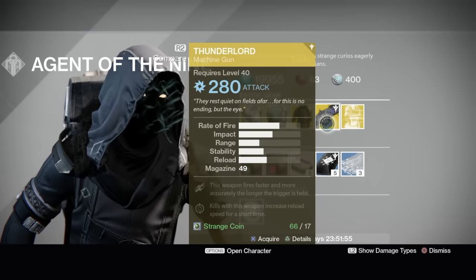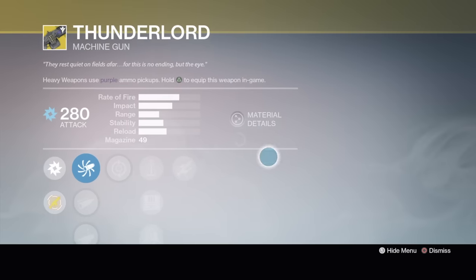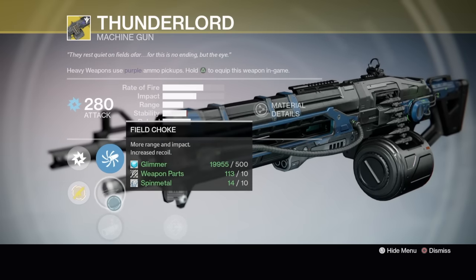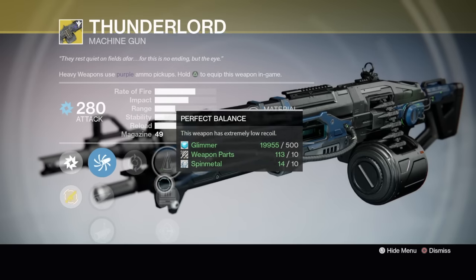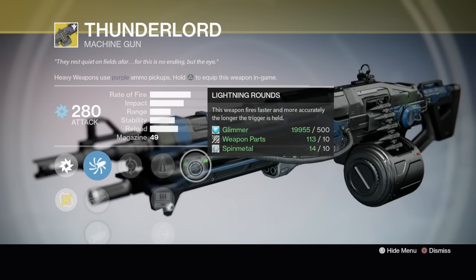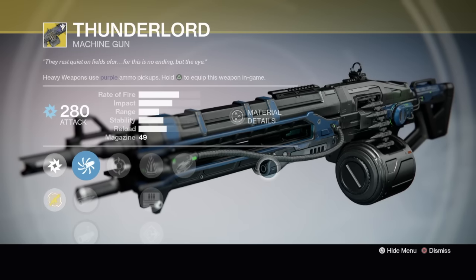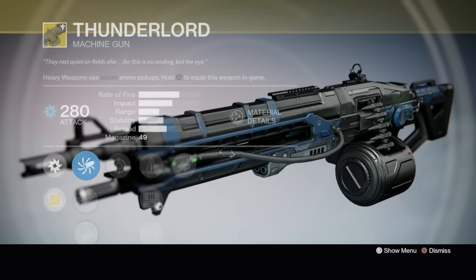We've got the beloved Thunderlord. If you've been with me since year one, let me know in the comments why this weapon is kind of interesting for me. Accurized Ballistics, Field Choke, Linear Compensator. Feeding Frenzy, Perfect Balance, Field Scout, Flared Magwell. Lightning Rounds: weapon fires faster and more accurately the longer the trigger is held. To be honest, it took me forever to get this thing and then I dismantled it.